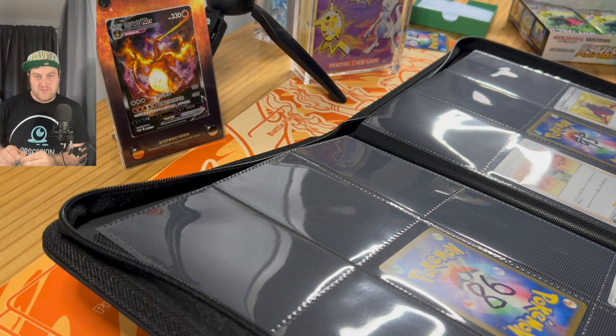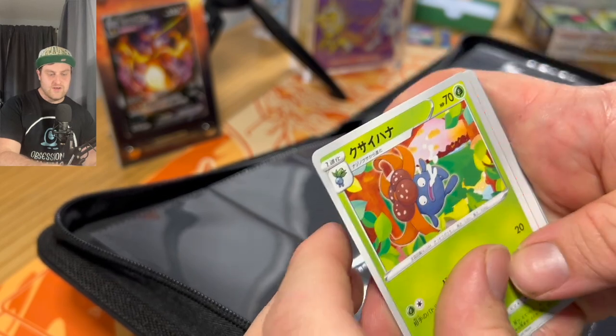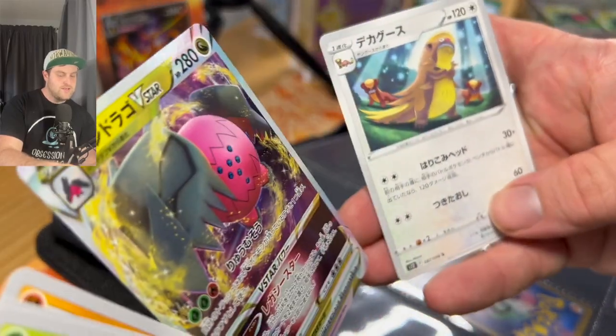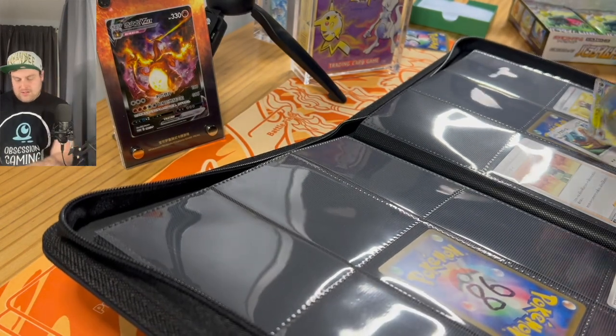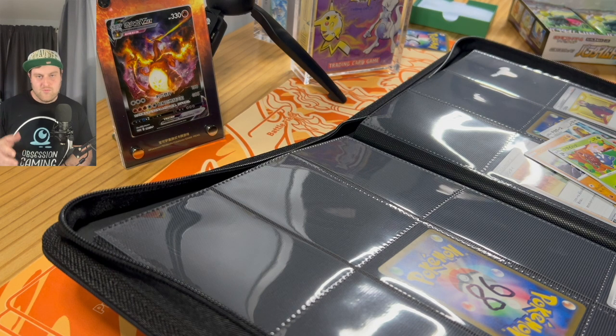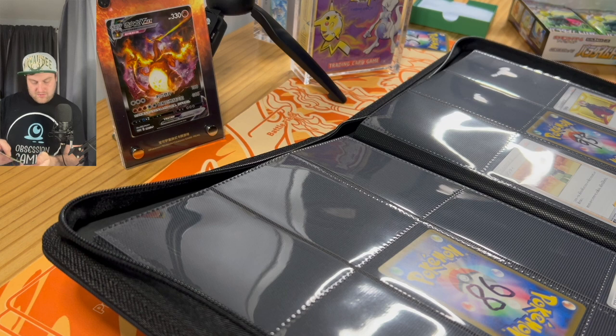This set is the Japanese equivalent of the Silver Tempest set in English, so it's not a new set — it's been out for a while. It's quite a cool set still and there are a lot of really good cards in here. It's a lot smaller than the English one, so if you were looking to complete it, this one should be easier from that side of things. Same with all Japanese sets, you get a specific number of art rares and secret art rares in a booster box.